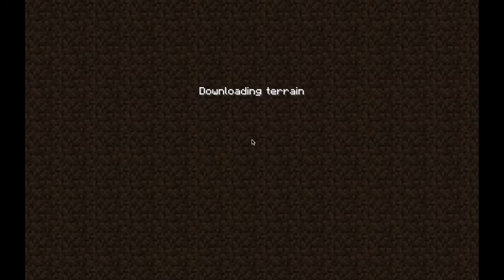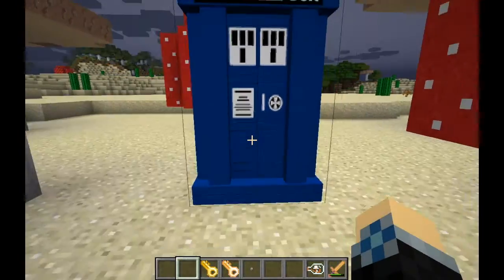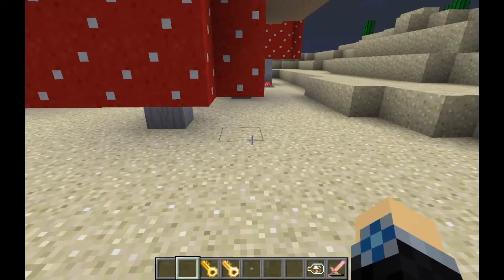The way the waypoint system works — in terms of how the TARDIS knows which waypoints to bring up — it is specific to the interior in the sense that the waypoints shown on the monitor will be those of the last TARDIS that you entered. Let me summon in another TARDIS as an example of that.